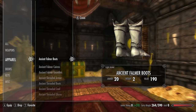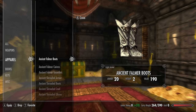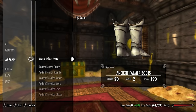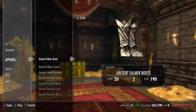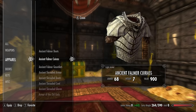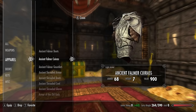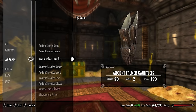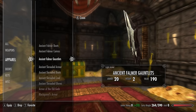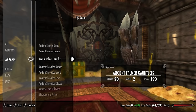First up we're going to do the Skyrim unique light armor sets. First we have the Ancient Falmer set. The Ancient Falmer boots have a base armor rating of 11 and no enchantment. The Ancient Falmer cuirass has a base armor of 38. The Ancient Falmer gauntlets have a base armor rating of 11.